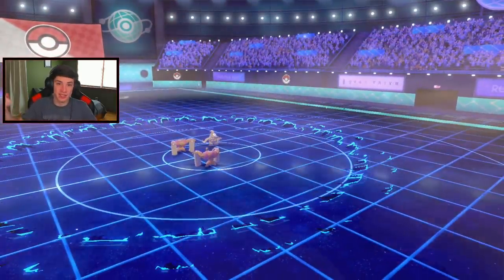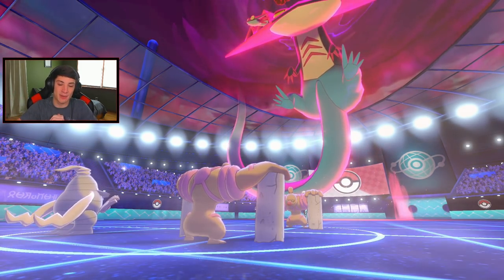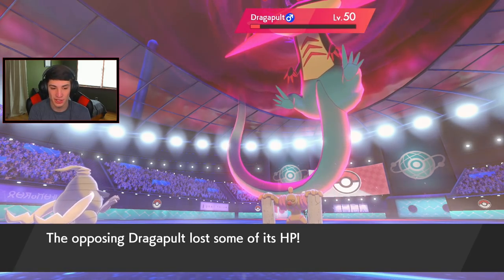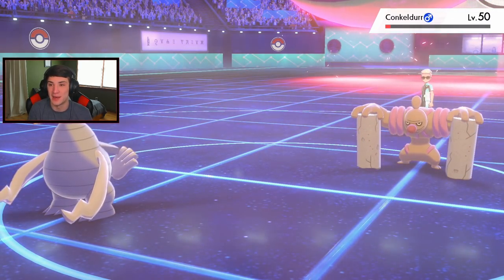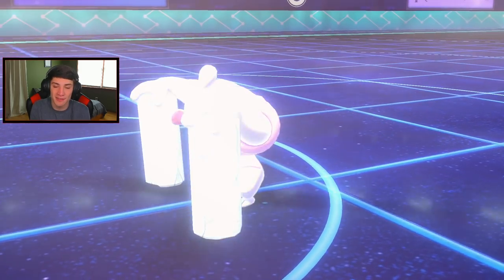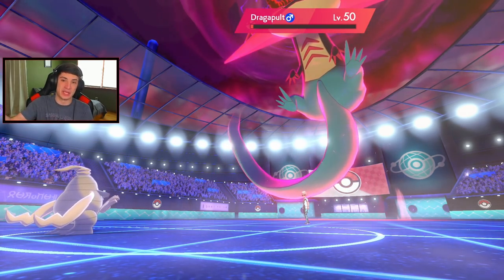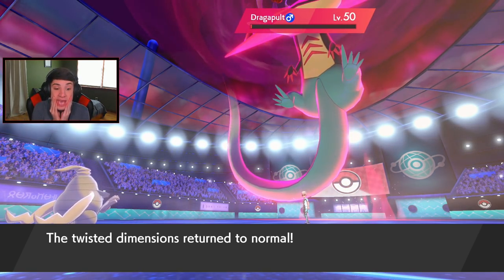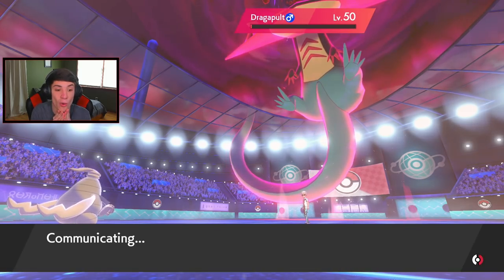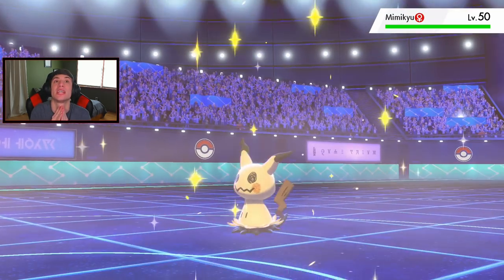Conkeldurr goes down - Life Orb damage taking from Dragapult. Volcalith takes them both out. Then I can bring out Corviknight in the back end - hopefully it's a physical attacker. It is a physical attacker, so we kind of have this one wrapped up in the bag. Two and oh! I am loving this team, even though I thought Nightshade was Shadow Sneak this whole time. What do you mean bro, what do you mean?